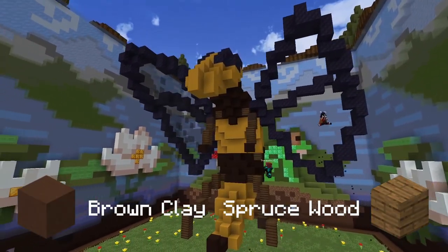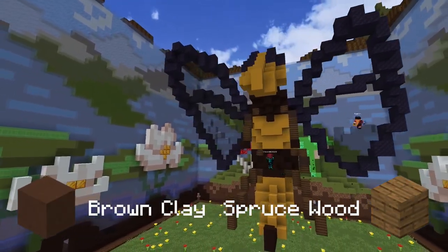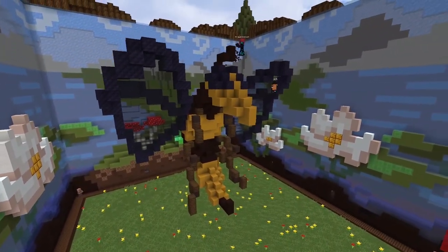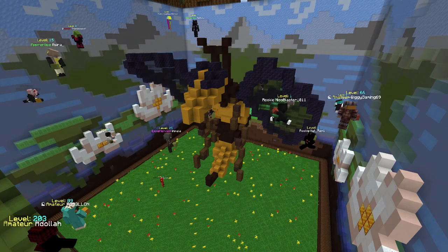As you can see, my teammate is continuing and he's making the arms and the legs. He's using brown clay, black clay, and spruce wood. At the end he is also going to build some antennas on top of the head, which will declare the build finally finished — and it looks very cool. It's awesome!